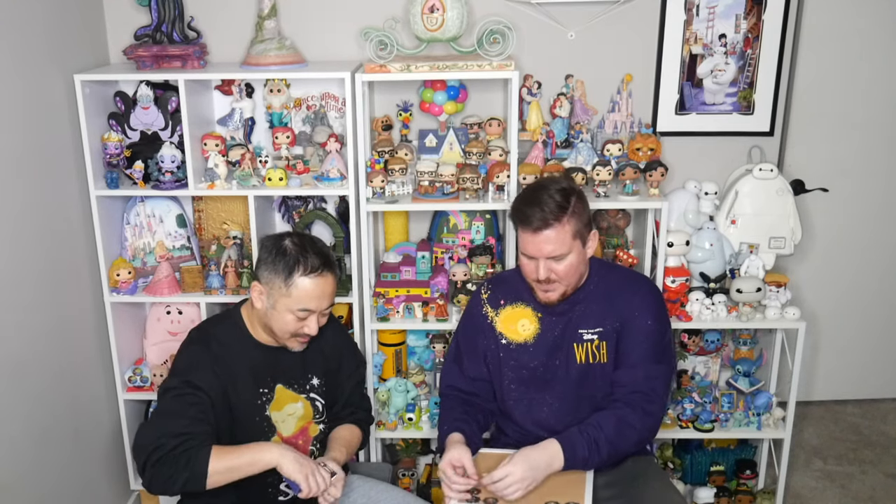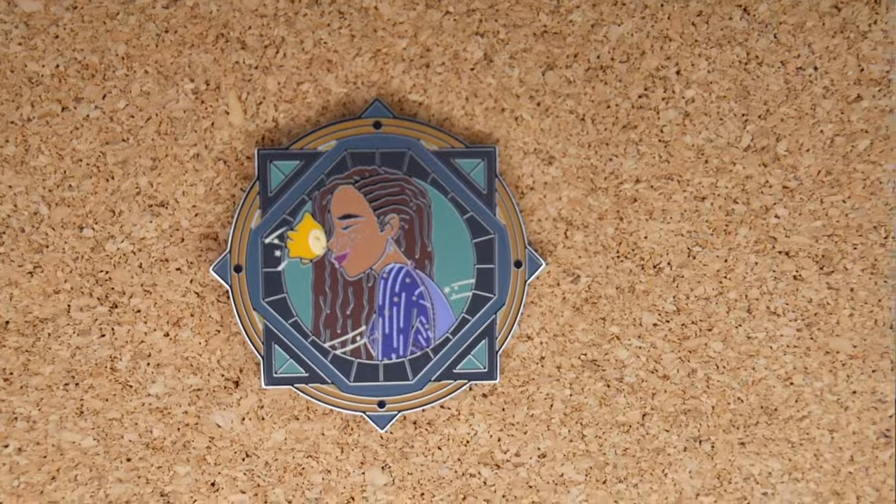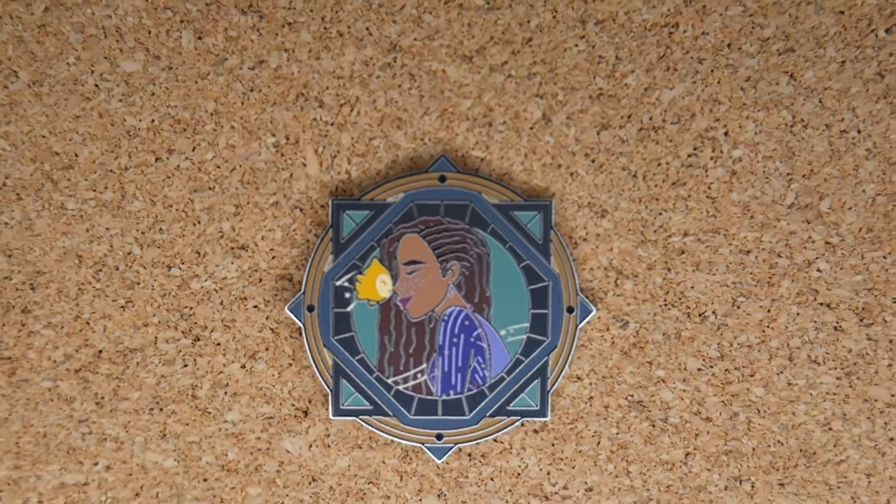All right, let's see if my second box is also great. New pin! This is Asha, but Asha and Star are giving each other little nuzzle kisses. That's cute. We like nuzzly Star. There's Asha and nuzzly Star — he's so cute.